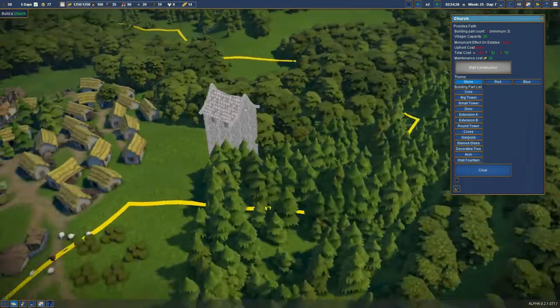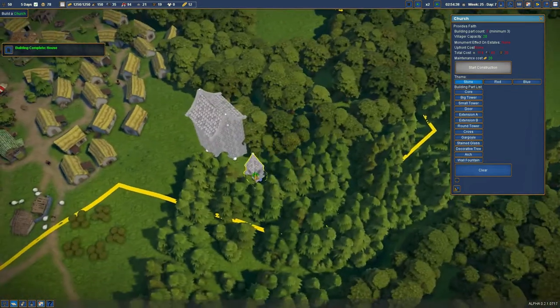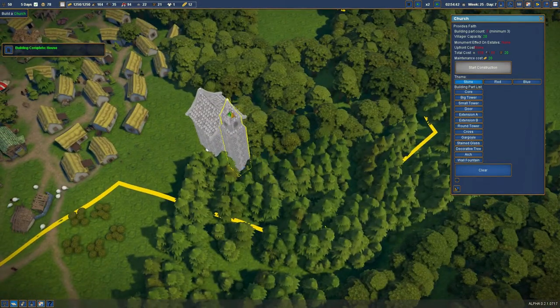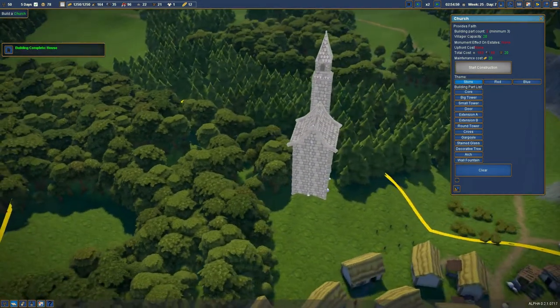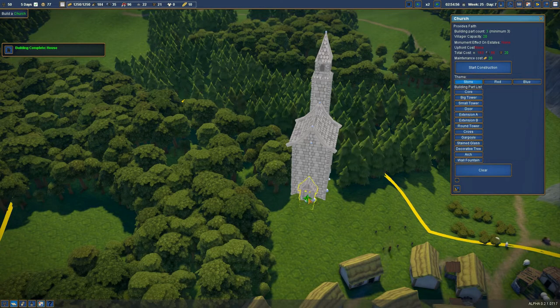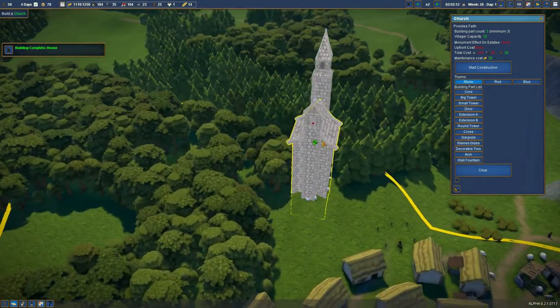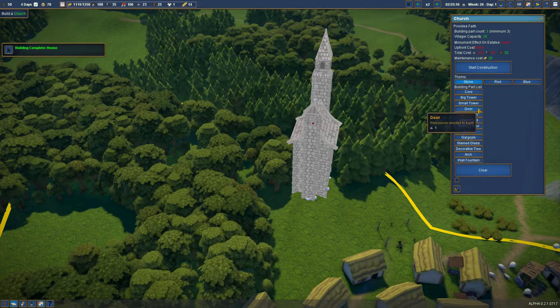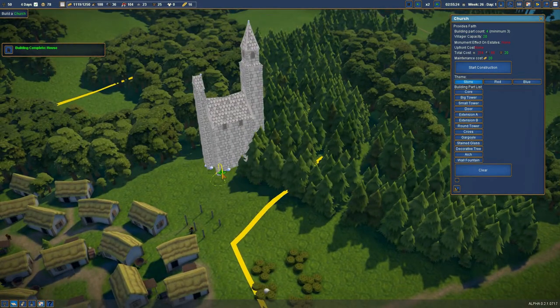Something like that - oh yeah, that's pretty cool. I like that idea. We'll have the big tower at the back here. That's awesome - the small tower. Yeah that's pretty cool, and the door kind of right over there.